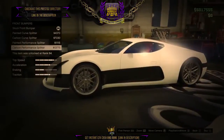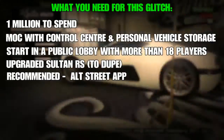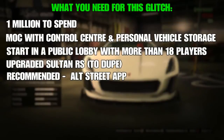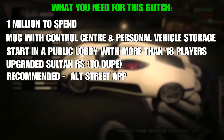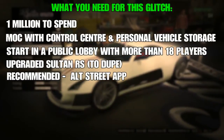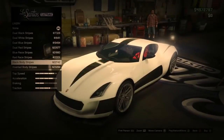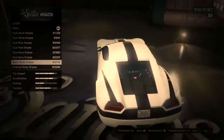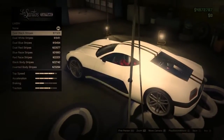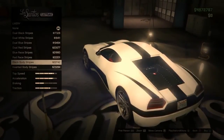So what you will need for this glitch is at least one million dollars to spend, an upgraded Sultan RS to duplicate, a MOC, and I recommend an apartment but you don't really need it. This duplication glitch does work on Xbox and PS4, though it can be a little different for Xbox, so I'll leave a text tutorial for both platforms in case you're having some troubles.